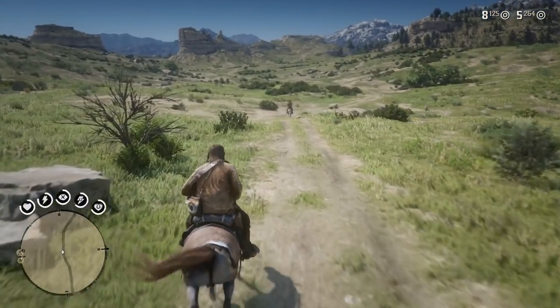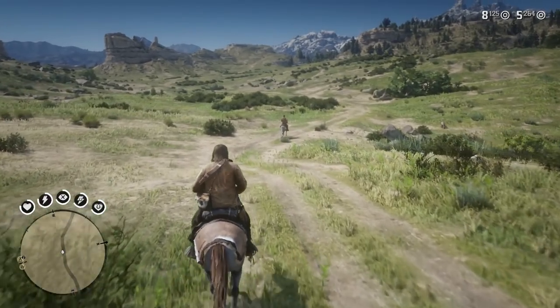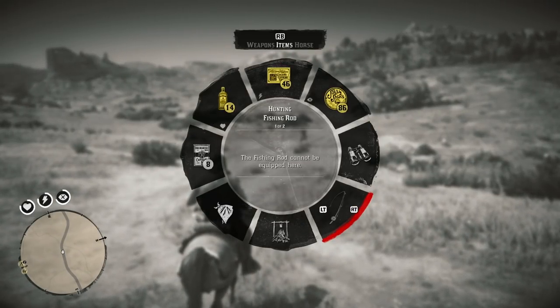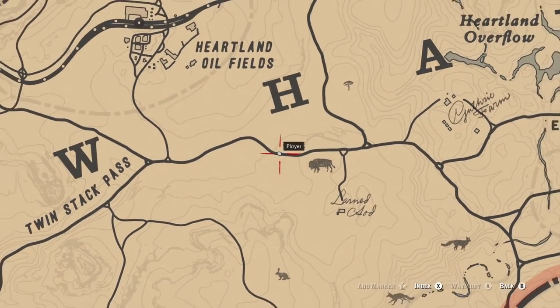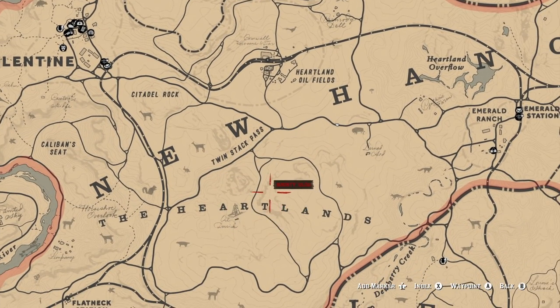Let's find our next victim. Usually there's a lot of solo riders — look at that, as soon as I say it there's a guy right in front of me. This is one of the best places I like to do this method. If you guys don't know where we're at on the map, we're in New Hanover, in the Heartlands, really close to Twin Stack Pass — which is actually where I found the Rose Gray Bay, to be completely honest.